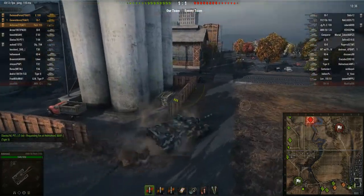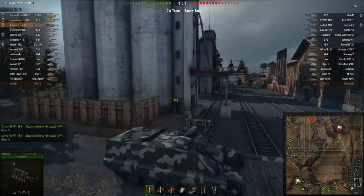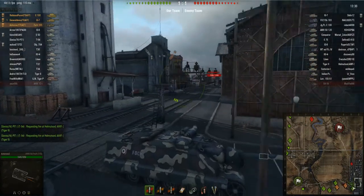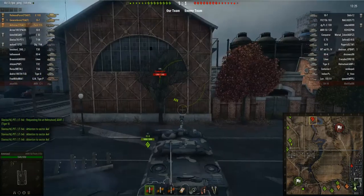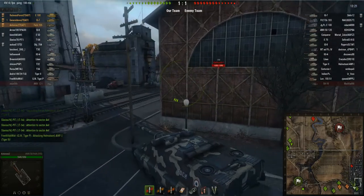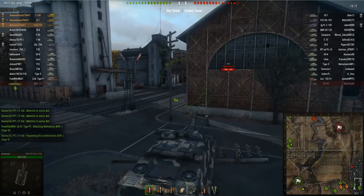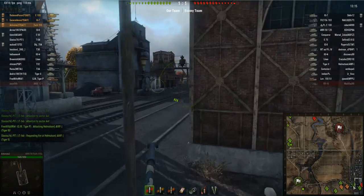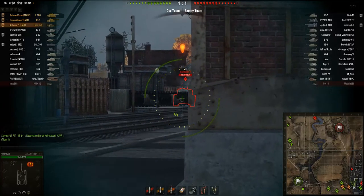Now usually in tank destroyers you'd be heading over to the A1 area and the 1 line on this map, but I decided to go to the city. I'm very lucky to get over here without taking a shot from that Centurion. I decided to go over here because this tank has got three seconds aiming time - that's a really long aiming time - and the accuracy is quite trollish at 0.36 on the gun, so this tank is actually not that good at sniping.